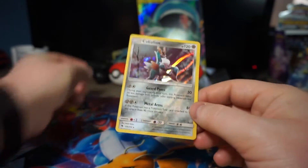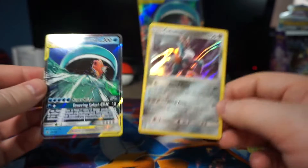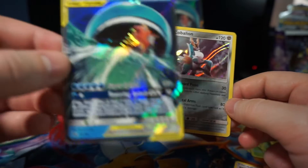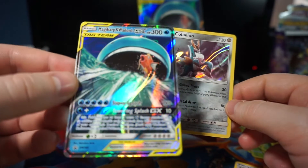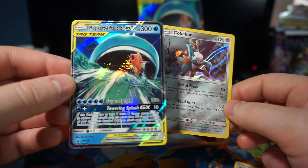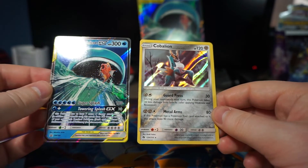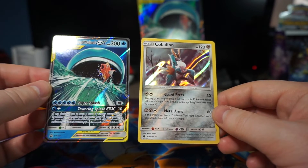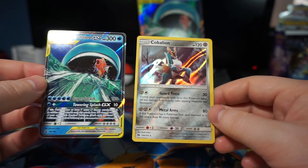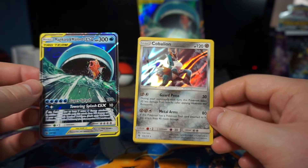Alright guys, well that is the Towering Splash GX Box. Here's the card — the weird tag team. I will see you guys in the next one. Hope you enjoyed it. Go pick this up. Hopefully you guys can get better pulls than I did. Peace out, God bless.